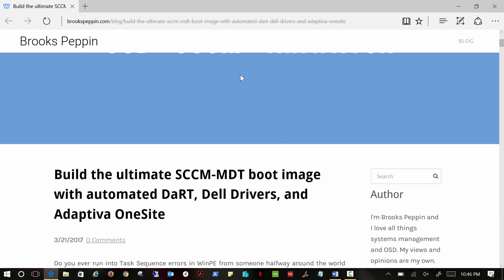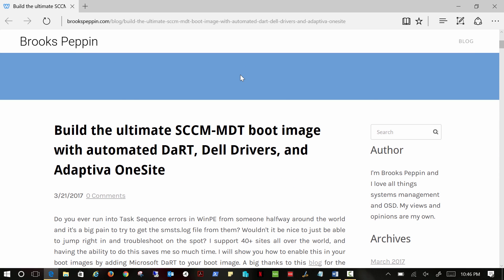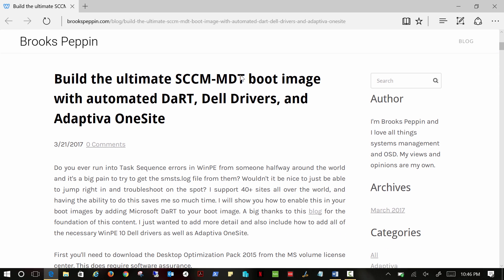We have the last one or two weeks of really good, shiny blog posts. The first thing I wanted to bring to your attention was something I saw on the Adaptiva Facebook page — somebody had posted a very shiny blog post about not only adding Dart to your Config Manager or MDT boot image, but also adding Adaptiva One Site to your boot image as well. I ended up tagging you on Facebook in the post, and I thought it would be very interesting for our readers.